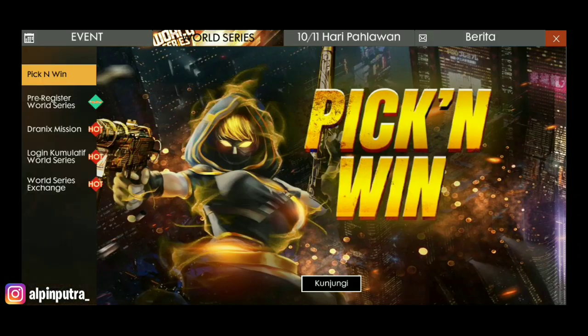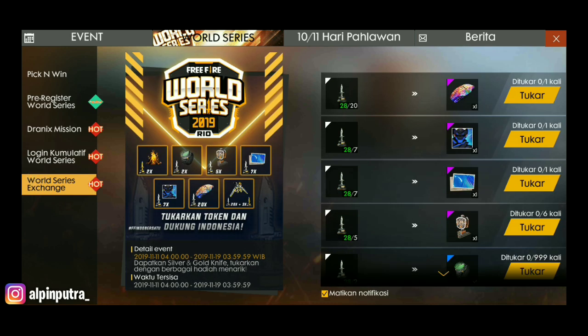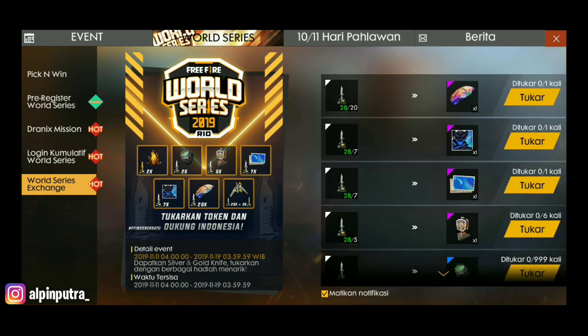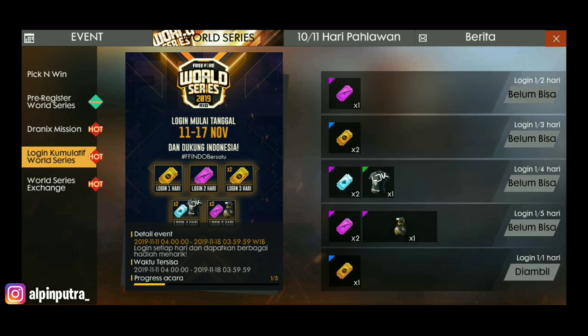Kita masuk group lagi dan dapat api unggun. Eventnya sangat menarik di sini — kalian harus kumpulin agar mendapatkan hadiah ini. Yang paling keren ini: skin glue wall baru — gambar tengkorak, warna hitam. Glue wallnya warna hitam. Kalian wajib login 5 hari lagi, dan kalian dapat skin glue wall gratis.